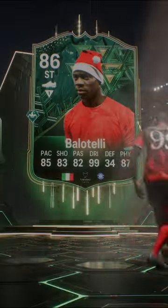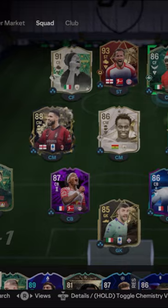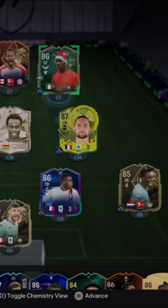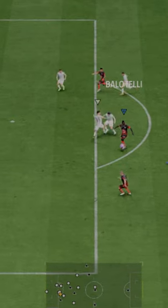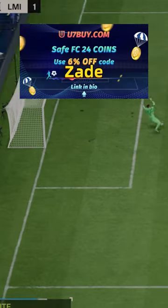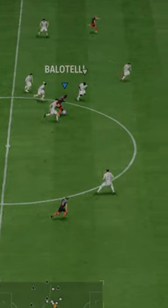Welcome to Baller or Bust, where we test FIFA cards so you don't have to. We've got Winter Wild Cards Mario Balotelli — 'Why Always Me.' We acquired him via SBC for 47,000 coins. If you need FC 24 coins, check out the code in the description for a six percent discount. This is Christmas content — we love a fun card.